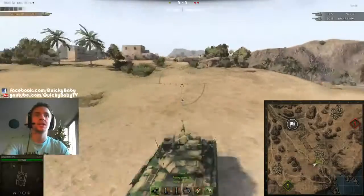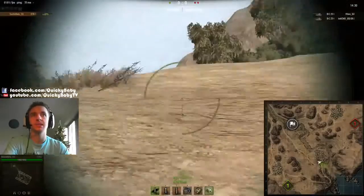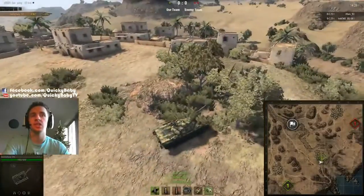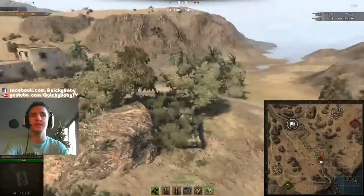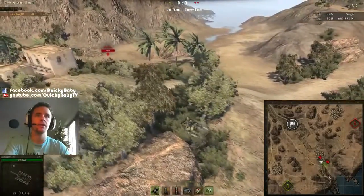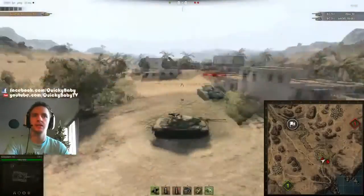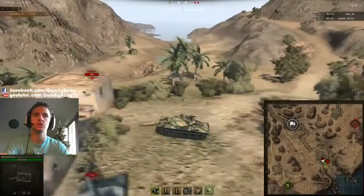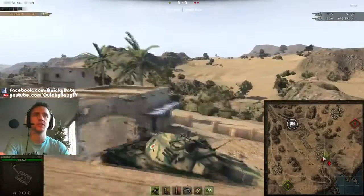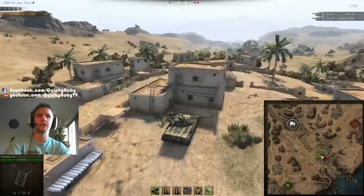Now we're looking at what I think are the biggest changes of any of the revamped maps — El Haluf. El Haluf has a giant mound in the middle now with a town on it. This means that suicide rushing down into this area at the beginning of the game is now gone. People are going to be able to drive down to the mound, shoot people who try and poke down here, and try to shoot across at the other side. It really will liven up El Haluf.